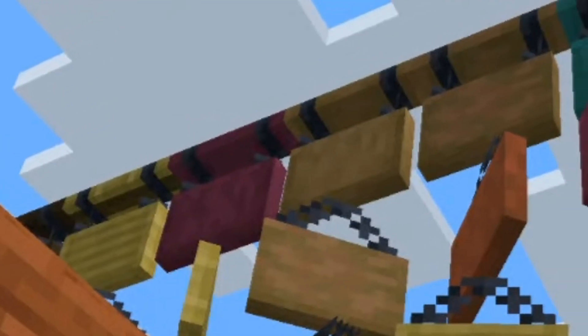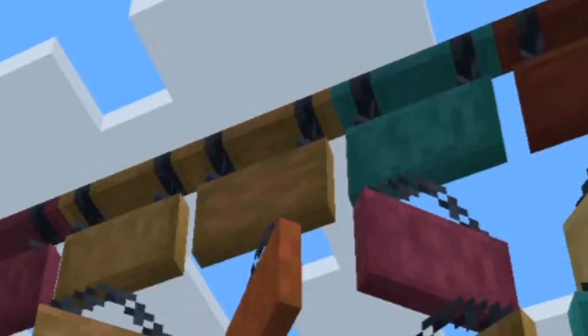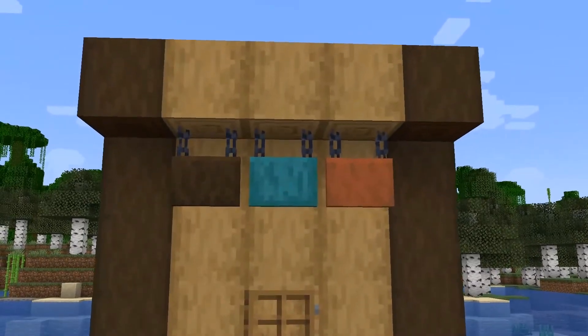I can see this characteristic extending into their usage, where perhaps hanging signs could be used to create supporting structures — for example, a railing for a bridge. I think hanging signs will be an amazing addition to the game, and I look forward to experimenting with how we can use them in our builds.